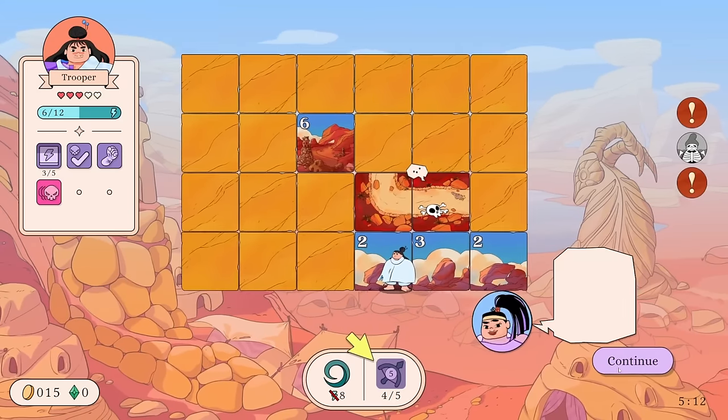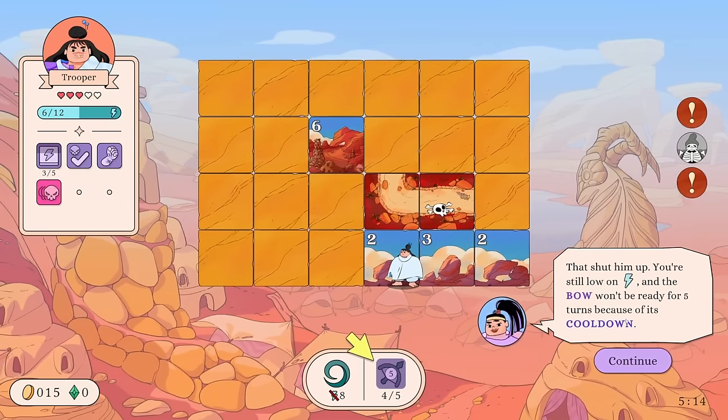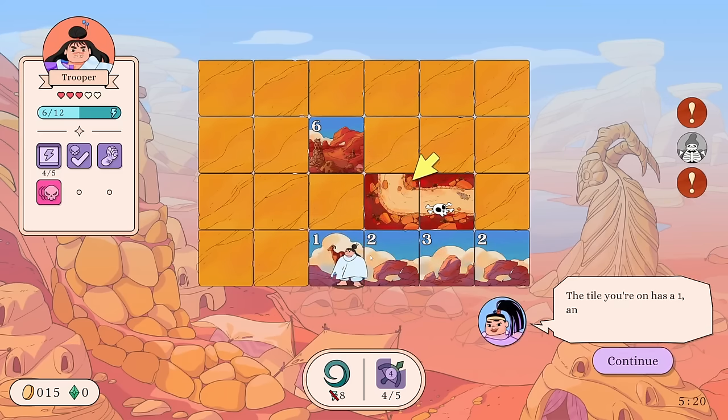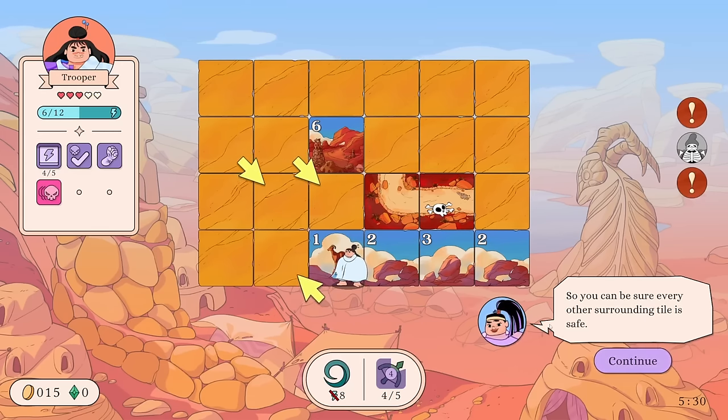They only have one health so they're dead. 'That shut them up.' Still low on energy and the Bow won't be ready for five turns due to its cooldown. Select this tile to reveal it — the tile you're on has a one, and there is one visible road tile around it, so none of the other surrounding tiles are road tiles — every other surrounding tile is safe.